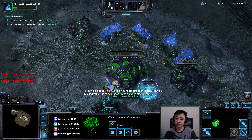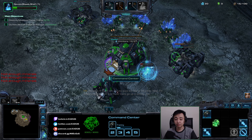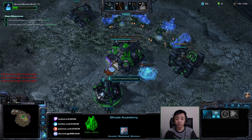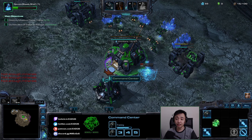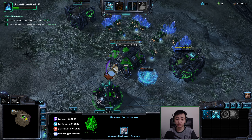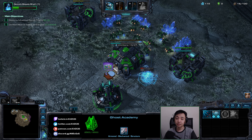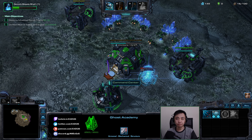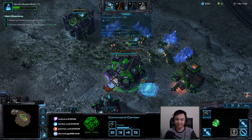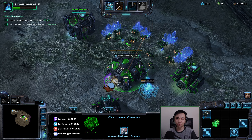Second refinery. The bottleneck is the Factory timing, so I'm getting Gas as early as possible so I can start accumulating minerals as early as possible. They're building. I'll probably go for a Command Center after the Factory. Yeah, Factory first.